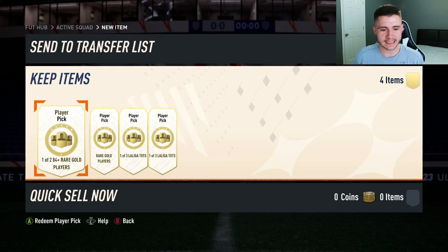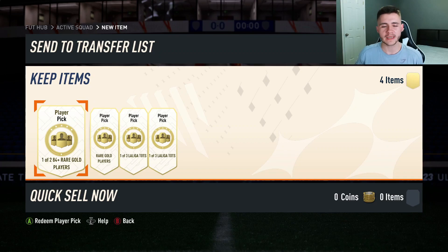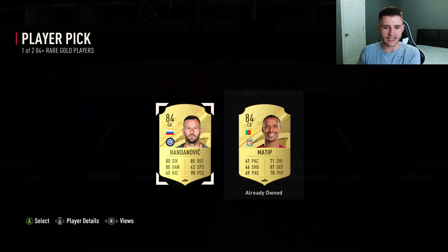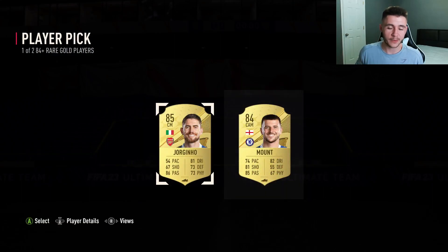Alright boys, as you guys can see we do have two player pick packs and then we have two one-of-three La Liga Team of the Season packs. We're going to kick things off with the player picks — it's only one of two but you never know we might get a pretty decent Team of the Season card. Opening up the first one, we get an 84 Handanovic — that's not the greatest. Taking him, and then the second player pick gives us an 85 Jorginho, so we're going up in the world.